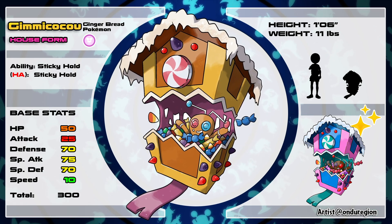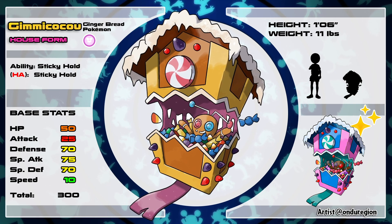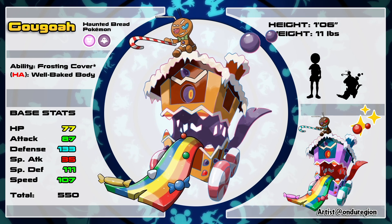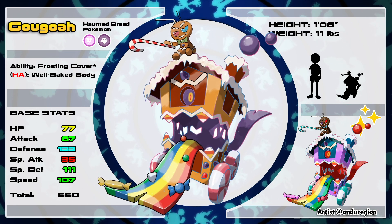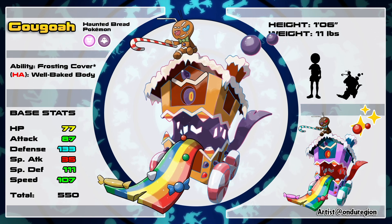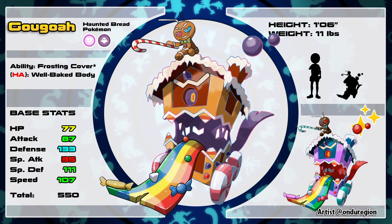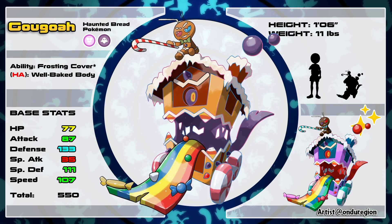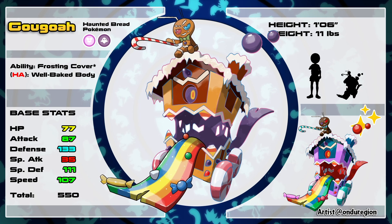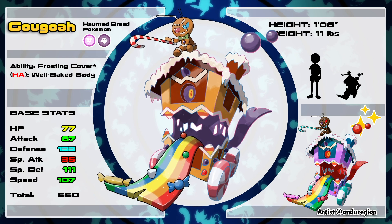If it's in its house form and you trade 999 candies for bittersweets, it'll evolve into Gogoah, the Haunted Bread Pokémon. This Pokémon has its gingerbread house possessed by a spirit, and with that it has its own unique signature ability: Frosting Cover, which covers this Pokémon with frosting making it immune to all status afflictions. It's said to be an extremely greedy Pokémon always looking for more candies, and it sometimes sets up a trap with its tongue to trick Gimme Kokos into walking in and never being seen again.